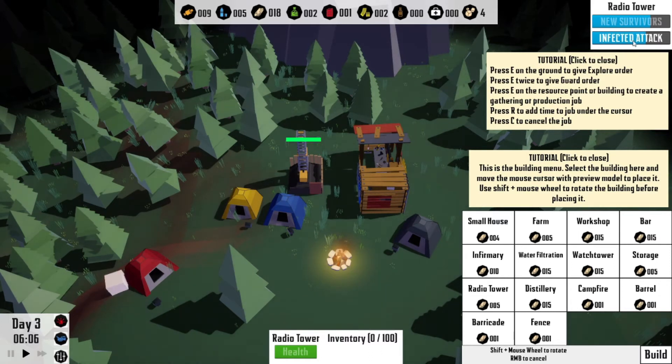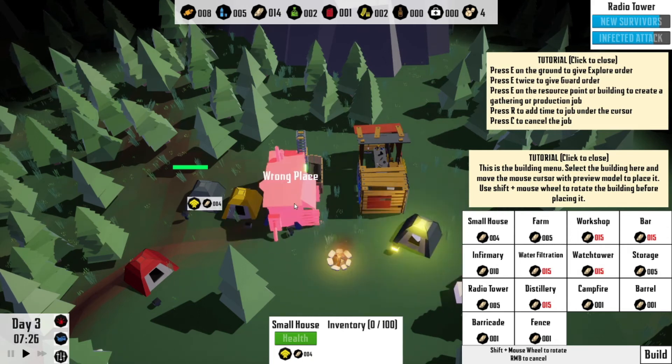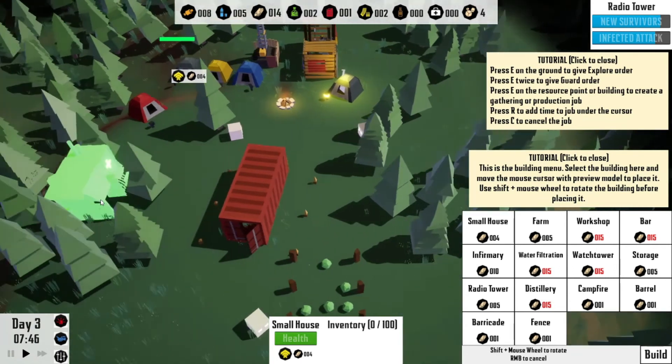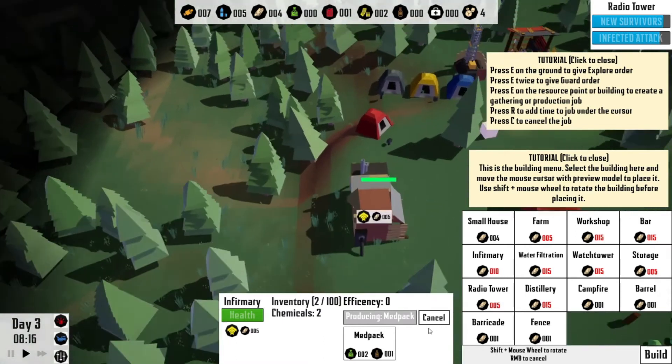New survivors — infected attacks! The radio tower tells us when survivors are going to arrive and when we're going to get attacked. We have 18 — let's go ahead and get another house put in since we're about to get another survivor. And let's get an infirmary also — I feel like that's a super great plan. I'll put you right over there. We'll eventually start getting some fencing and stuff put in.